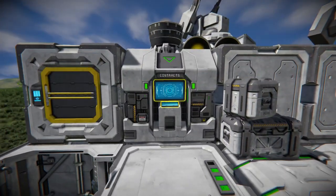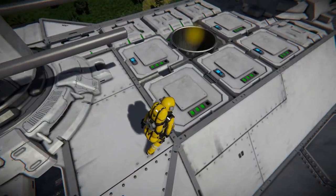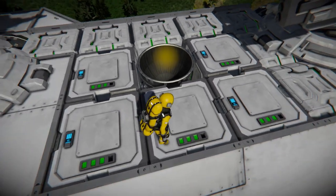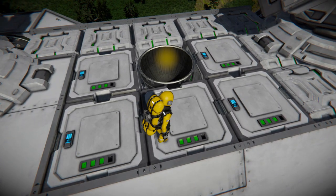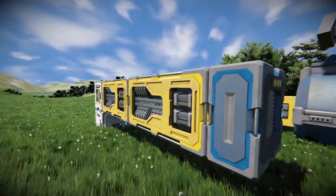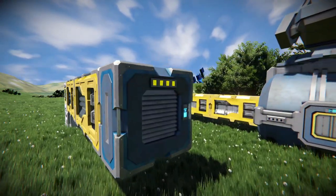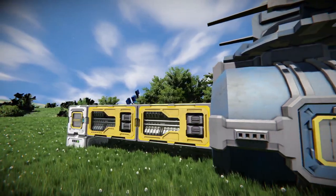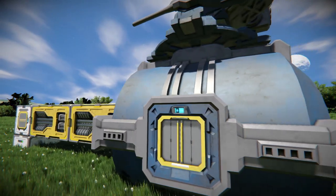For example: oxygen farms, contracts and store blocks, excess batteries, and so on. But don't forget that it can be situational — for example, conveyors that don't supply your thrusters or weapons are expendable, while those that do are not.